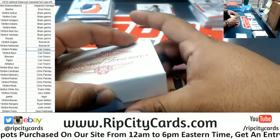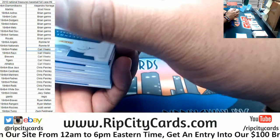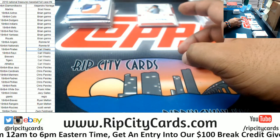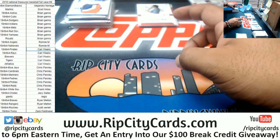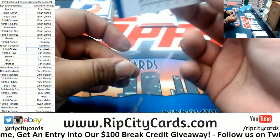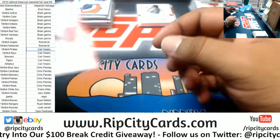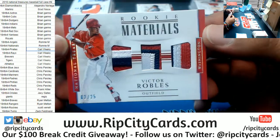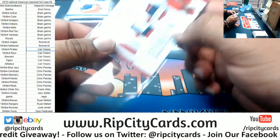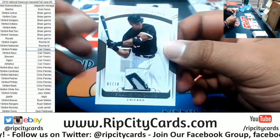Rockies already scored on the Cubs. They just got out of the inning at least — down a run though. Third box. We got Ozzie Albies — the Triple Relic to 99. Victor Robles to 25, Nationals, Triple Relic. Very nice. For the White Sox, Frank Thomas.